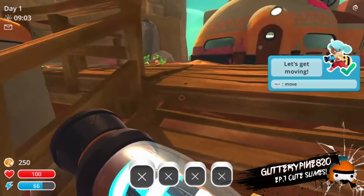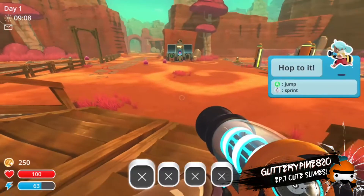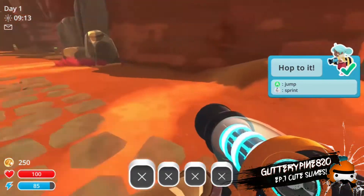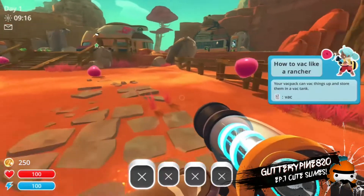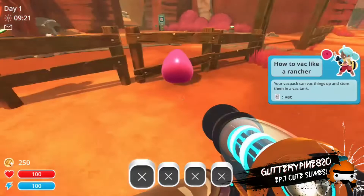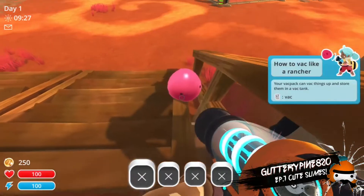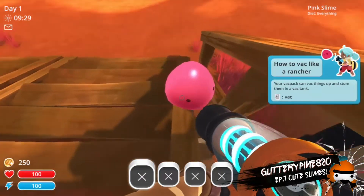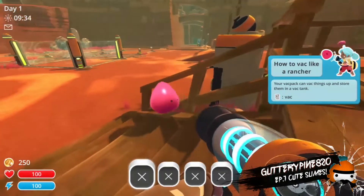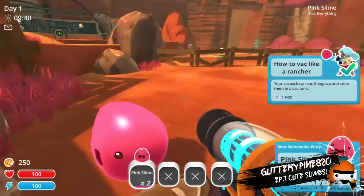Okay, so where are we? So moving — what is this thing we're holding? I have no idea. I'm back. It's a vac. What — did I press it? What's that? Oh, it's so cute. That's a pink slime.